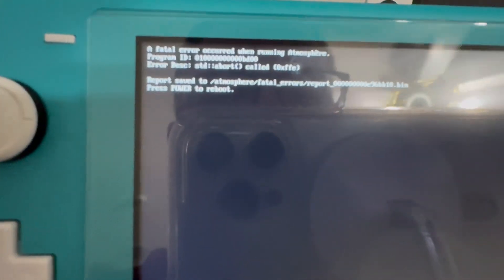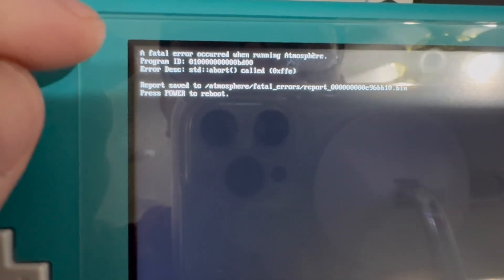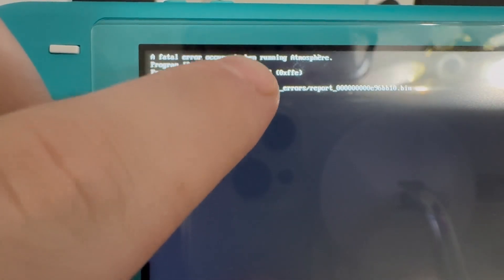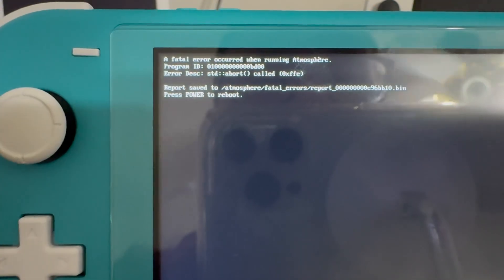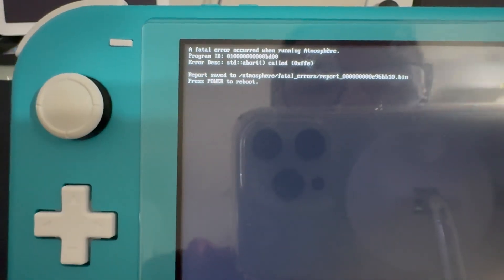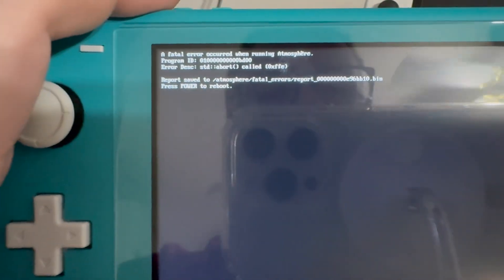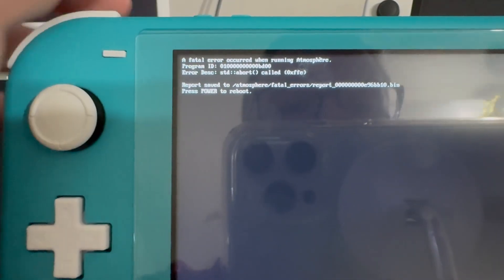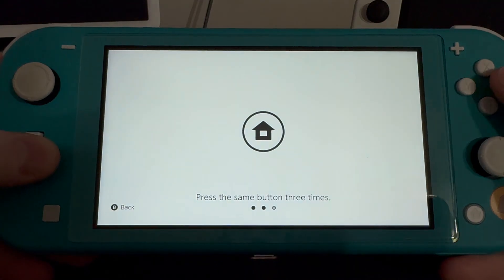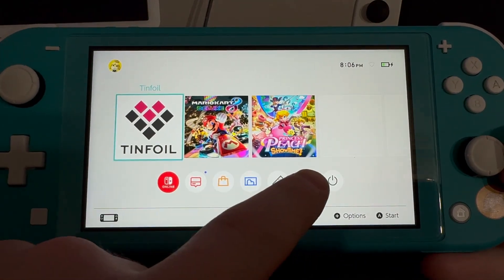We did run into a small error where it says a fatal error occurred when running Atmosphere. This program ID is what you're going to need to find and delete. We'll have to take the SD card out and put it in our computer and delete that folder. After deleting that folder, we can simply come back here.